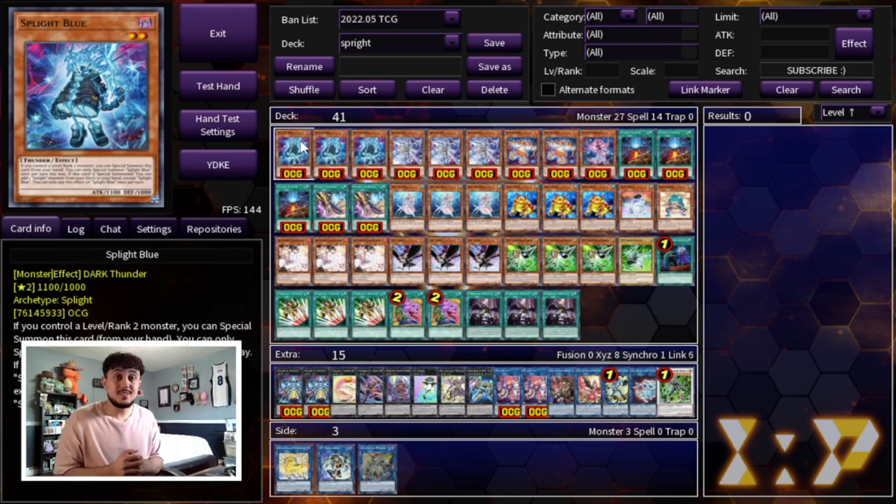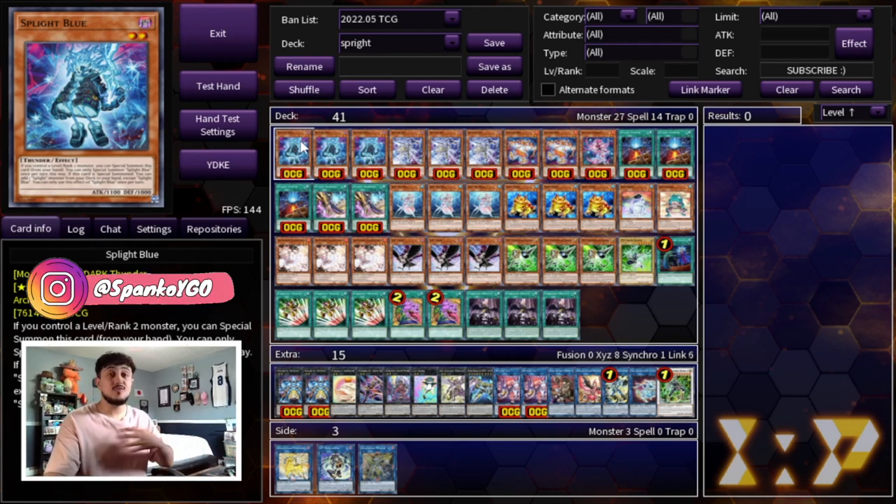Before we get into the deck profile I do want to say one thing: there are so many ways to play this deck because there are so many level two/rank two engines in the game. I've seen the Nimble package, I've seen the Diva package — there's so many different packages, so every deck profile you see is going to be a little bit different. I've been testing a bunch of different builds and this is the one I've enjoyed the most and think is very very powerful.